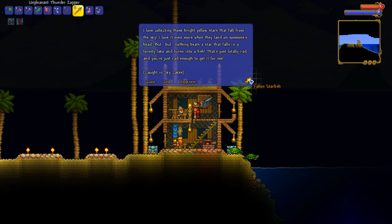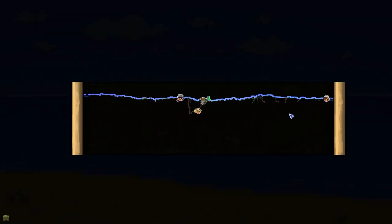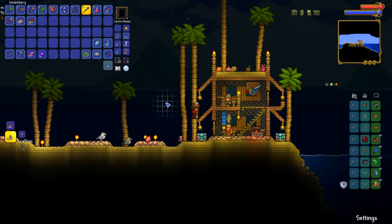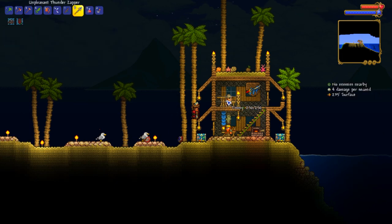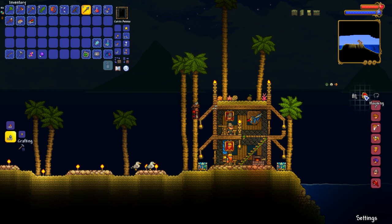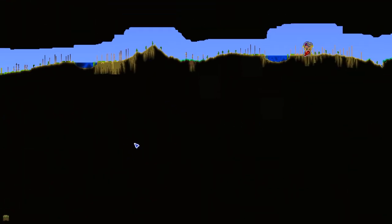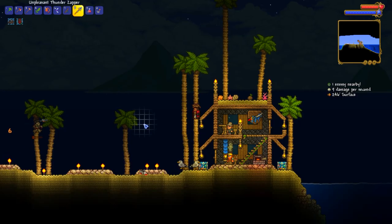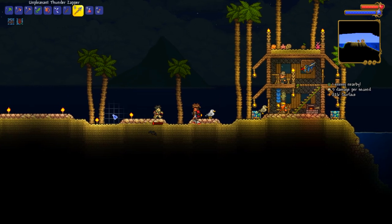Let's check on the fishing quest — sky lakes. I don't have any sky lakes found just yet, so we won't be getting to that today. It turns out it's actually the golfer and the angler who like to live together at the ocean. So we need to go to the underground desert. Have we even found the golfer yet? No, we haven't. The underground desert is typically where I wind up finding the golfer, so I guess we're going to have to go exploring if I want to get an ocean pylon.